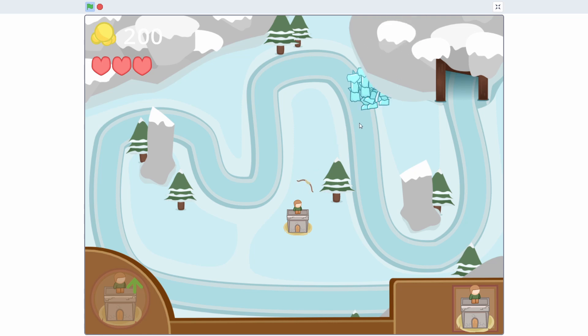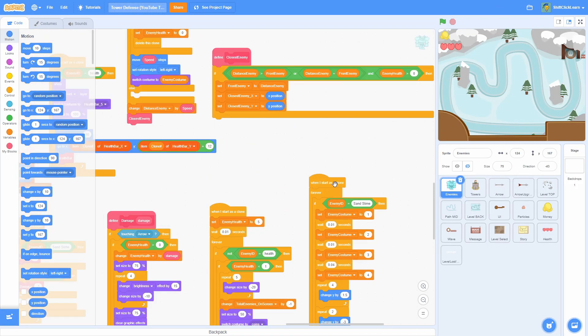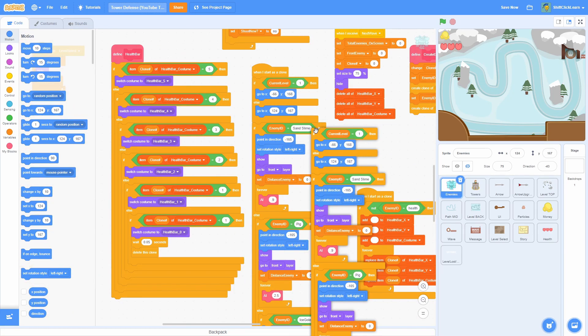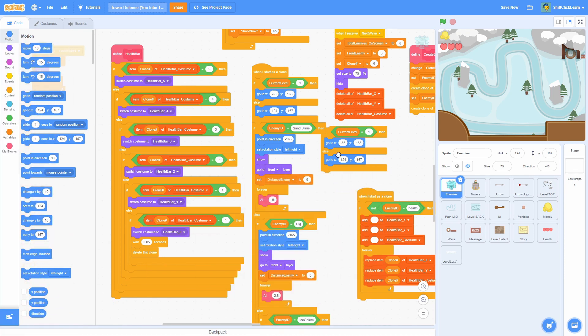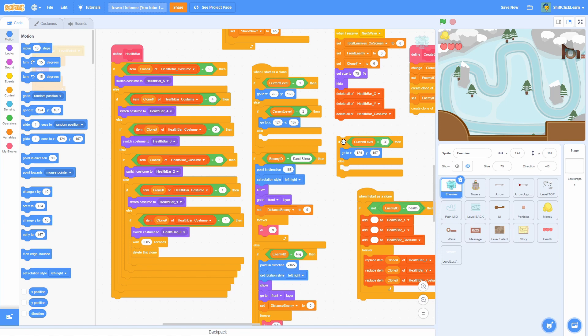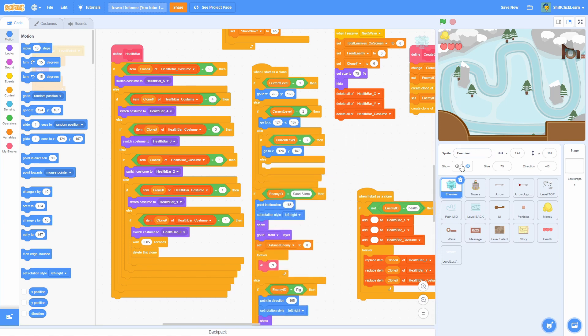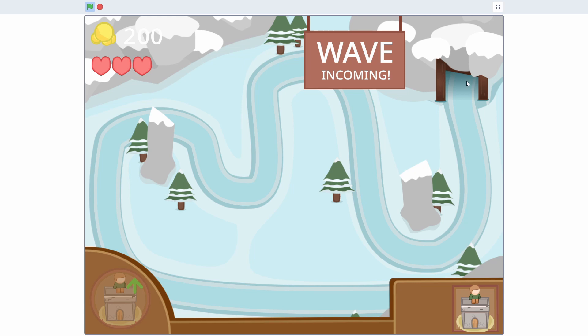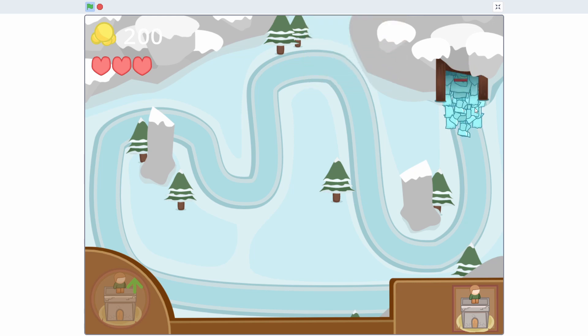They're spawning but not quite in the right spot. From last episode we had to make them spawn at a different position for each level. So: if current level equals one go to that spot, else if current level equals two pull the existing block in, then duplicate and do if current level equals three. I want them to spawn at x 192, y 103. Now they're actually spawning in the right spot, animating, and they already have health bars.